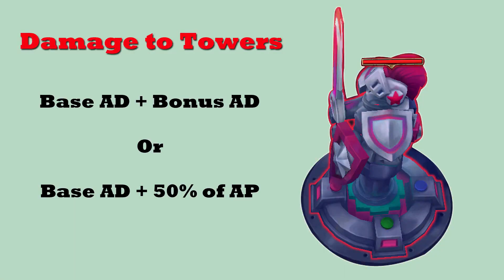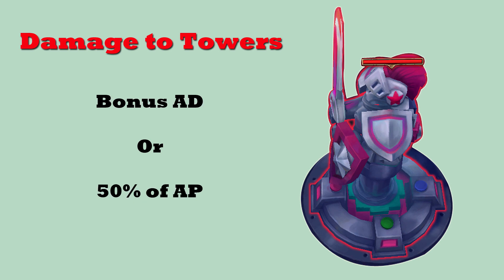Tower damage is based on your base AD plus bonus AD, or base AD plus bonus AP — essentially bonus AD or ability power. Whether you deal magic damage or physical damage depends on whether or not you have two times as much ability power as you do bonus AD.